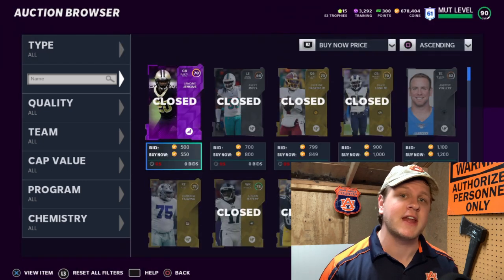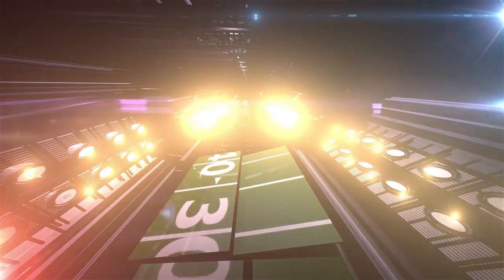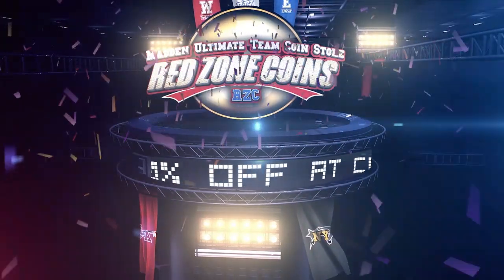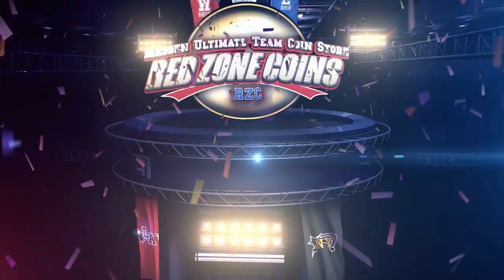We're going to go over some of the best filters in the game right now, right after a quick word from our sponsor. If you're looking to add that brand new shiny player to your team in Madden, don't gamble with packs. Hit up Red Zone Coins for cheap, fast, reliable coins to help build your team. Use code WAZ to get 20% off your order.